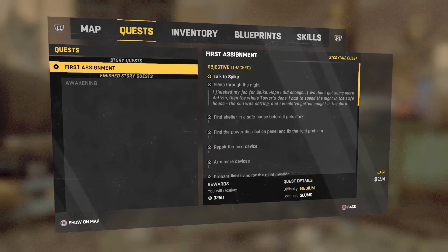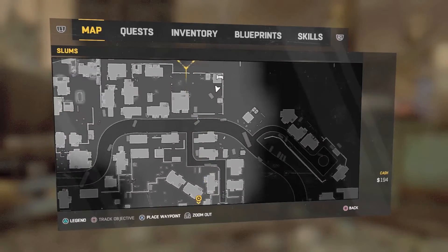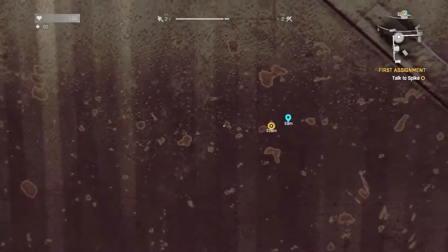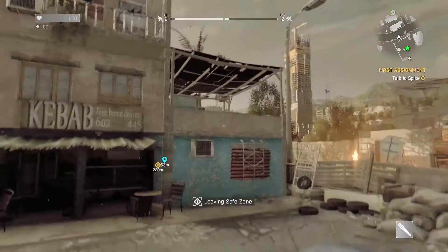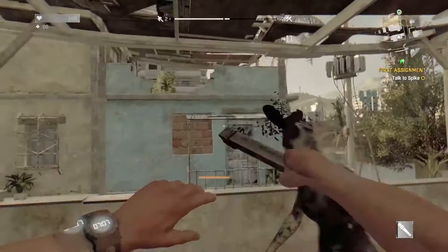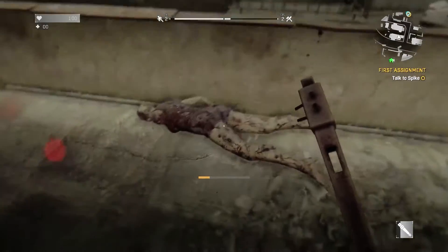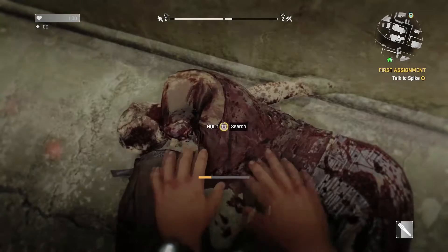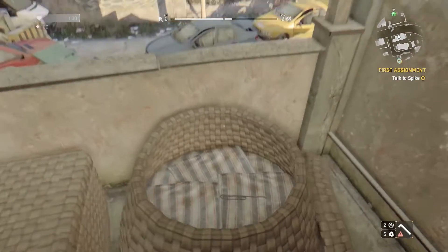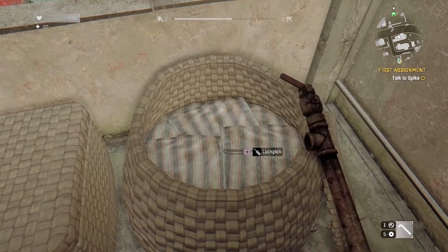We are going to talk to Spike, so let's go to the map. Whoa, that's pretty far, right? So at first we are going to try to go — whoa, there's our objective. Jump is R1, I forgot. All right, we got more parts. We can search these items — hold triangle. Okay, there we go, lockpick.